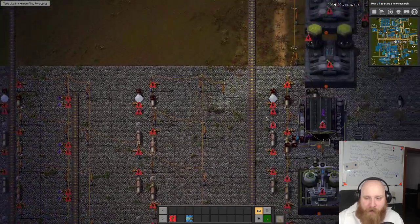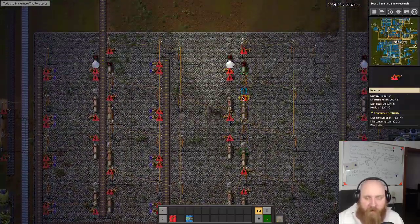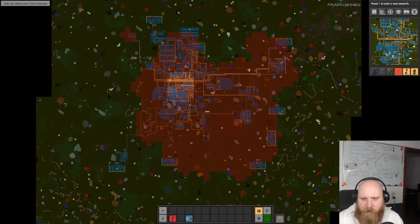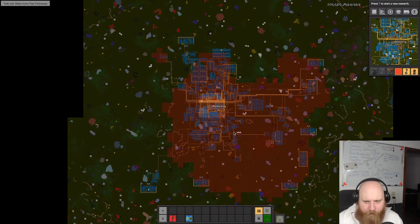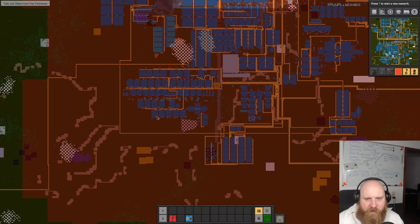Total power failure - one of those things you absolutely do not want to see in Factorio - means we have to kickstart the factory once more. The good thing is all this pollution is going to go away for a while. The bad thing is kickstarting a factory can be pretty tedious.